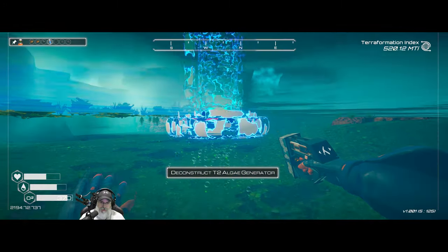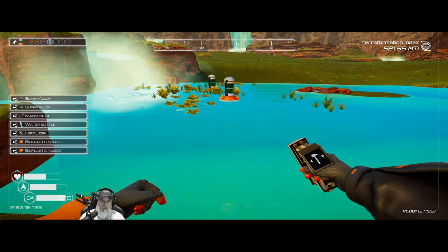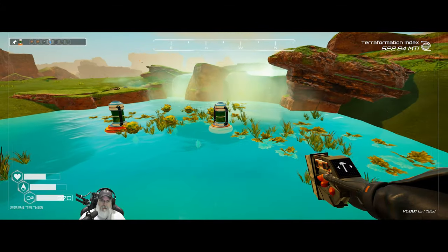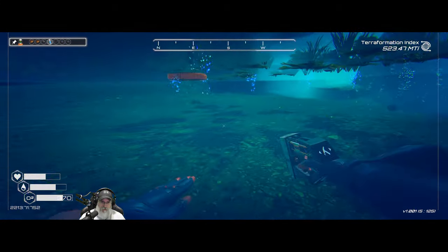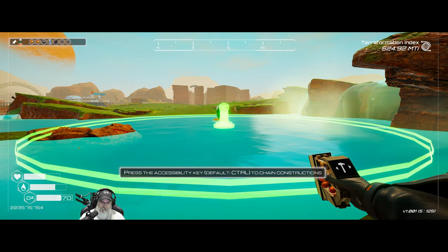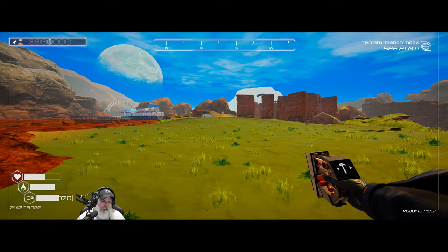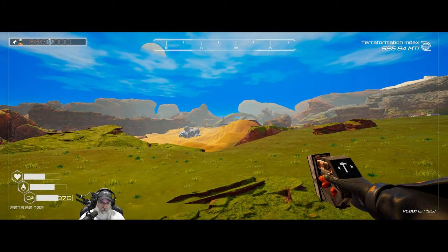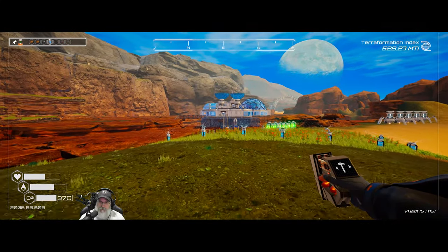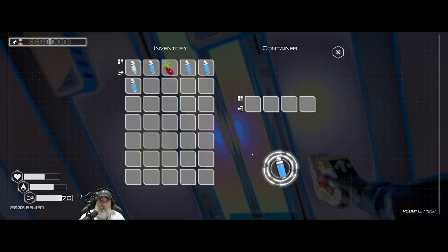Next up we're going to launch a pressure rocket. Actually, I want to move the algae unit a little deeper out and the rocket launcher too — I felt it was too close to the labyrinth. Let's harvest the water while we're here.